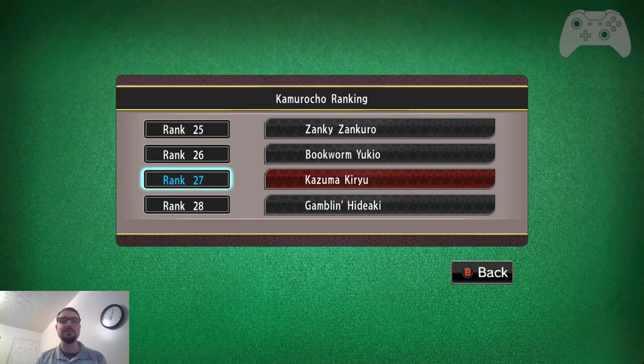So if I get third place, I stay rank 27. If I get fourth place, I go to rank 28. If I get first, I go to rank 25; second, rank 26. There's one more case where second place does not move you up a rank and that's rank 2. If you're rank 2 and you get second place, you're still rank 2. If you're rank 3 and get third place, you're still rank 3.